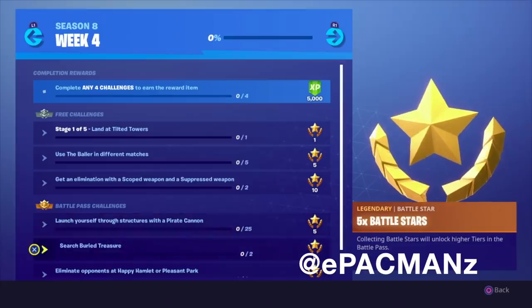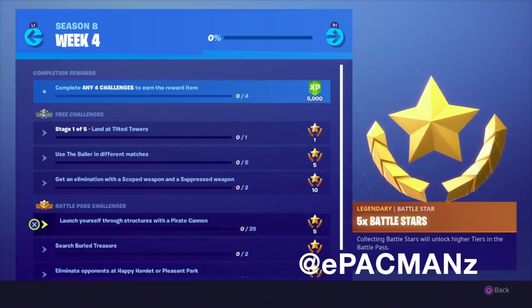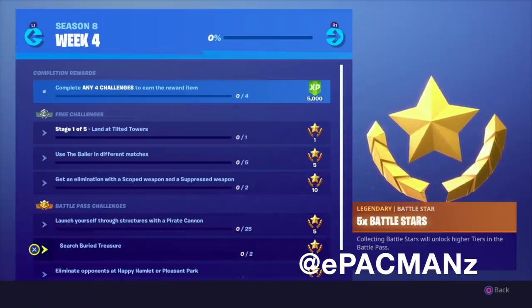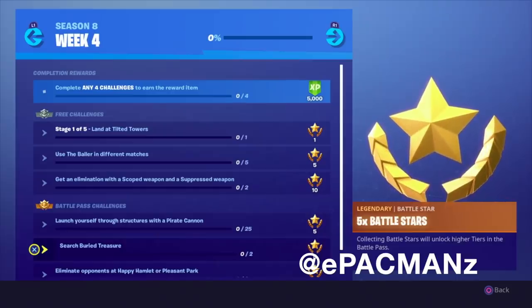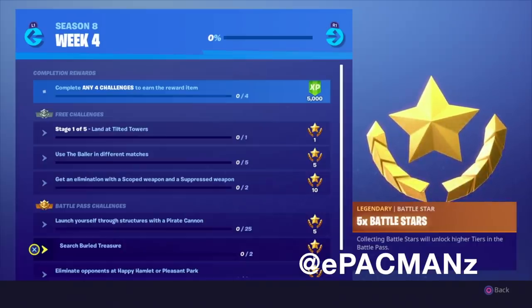For the Battle Pass challenges, we've got: launch yourself through structures with a pirate cannon — so I'll be aiming myself through a building — and then search buried treasure. That's just a matter of finding maps to search for buried treasure. It's a little tougher, but once you have a map it's not bad.